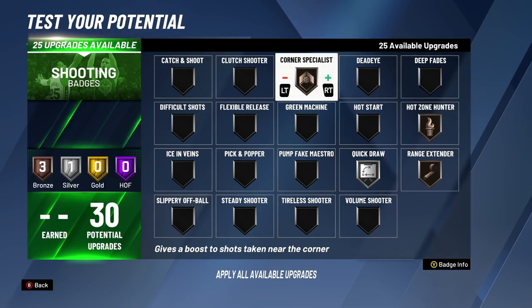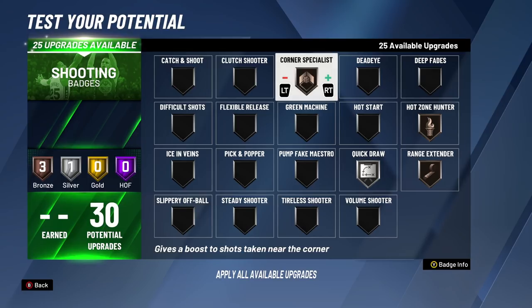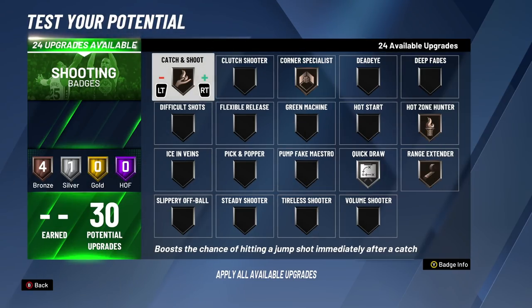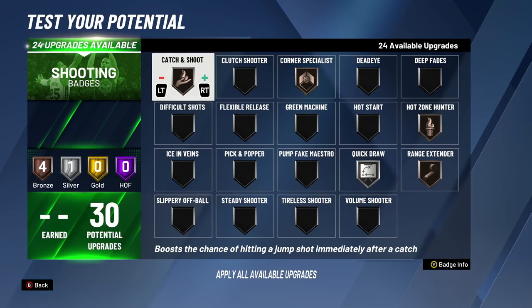For the fifth badge upgrade, we're putting on Corner Specialist. Corner Specialist is actually very underrated — not only for people shooting in the corner, because the corner is literally from the hash all the way down. If you're anywhere under the hash all the way to the corner on the three-point line, you're in the corner. Even this year the mid-range counts as a corner, so it's a really big open space for what Corner Specialist actually affects. Your green window is just going to be way easier and bigger. For the sixth badge upgrade, we're putting Catch and Shoot to bronze — now we have an easier time catching and shooting in any situation, whether deep, mid-range, three-point line, corner, top of the key, hot spots or not.